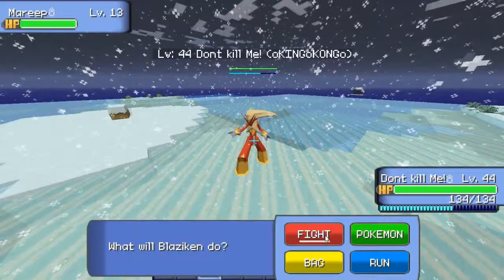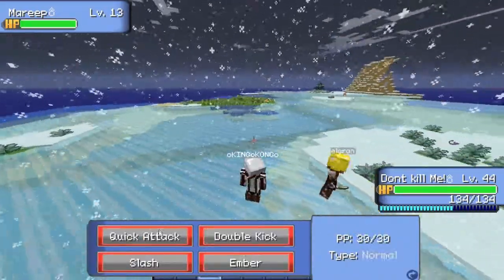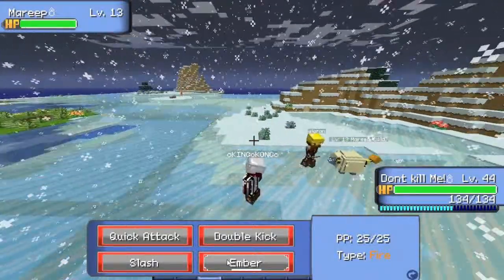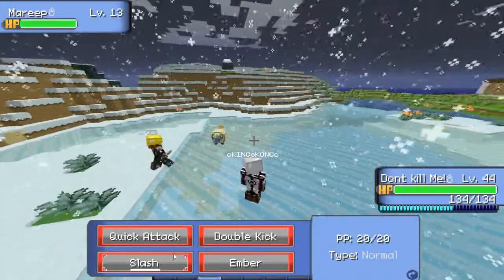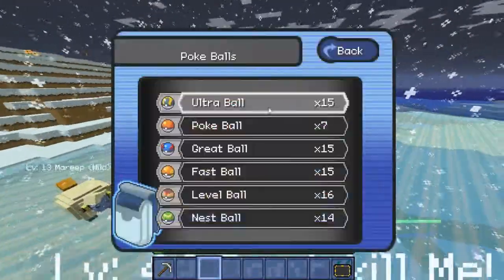Am I supposed to kill this guy or do you want him to fight me? So I can just go ahead and kill him, right? The Marie — do you have one? No? Why not try to capture it? It's low level, just throw a Pokeball at it.